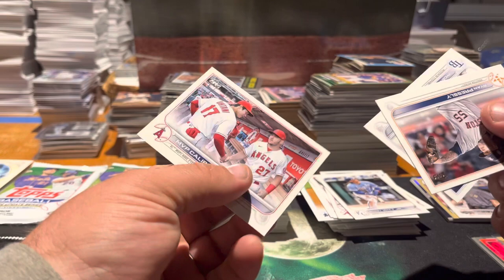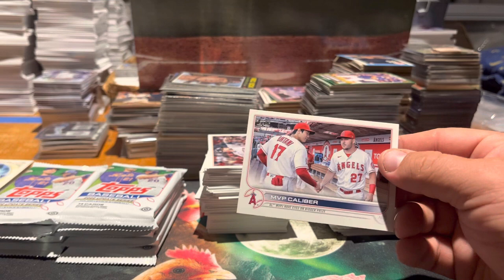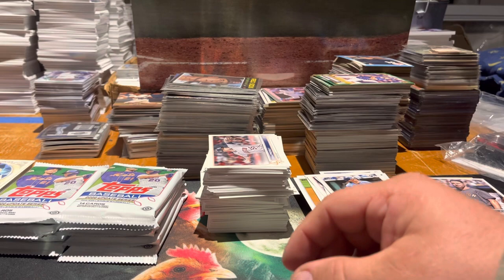Presley, two rookies, MVP Caliber — that's a cool card, it's got Shohei and Mike Trout on it. I don't know if it's going to age well or not, but I think I'm going to start sleeving these because they're just cool. There we go — clean sleeve. Sleeve the Shohei and the Trout, can't go wrong. Even if it is base, it's okay.